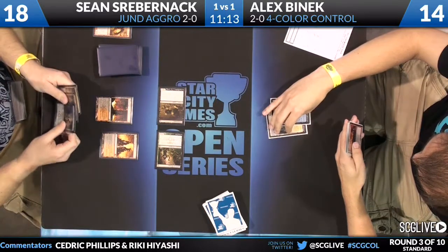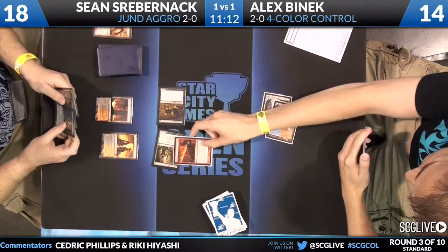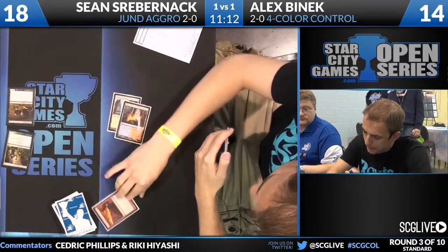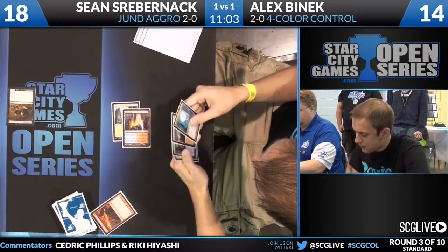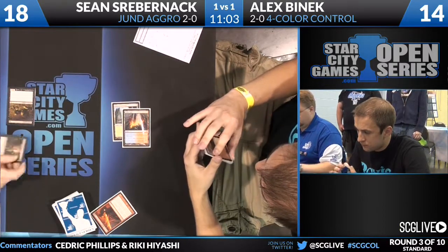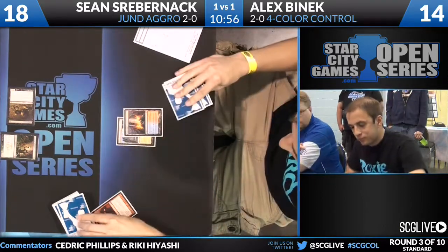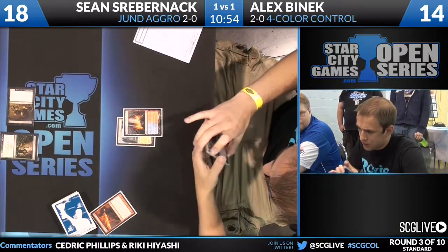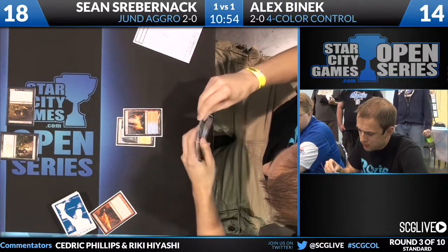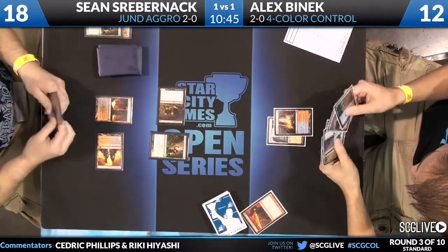Sean casts the Vexing Devil. Alex chose to take four, and then Sean follows up with a Gravecrawler and a Deathrite Shaman. And now Alex is evening up the board here with a Searing Spear on the Deathrite Shaman. A Deathrite Shaman to replace is not bad, but it looks like Sean is having problems with land. I can't tell if Alex is. Alex does have some other lands here, so he's okay. Alex started off at five cards and mulliganed to five.